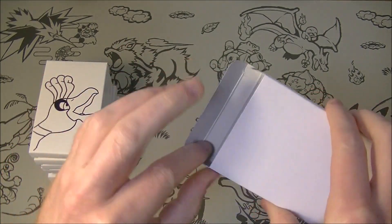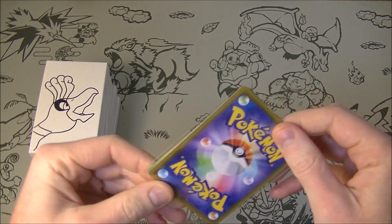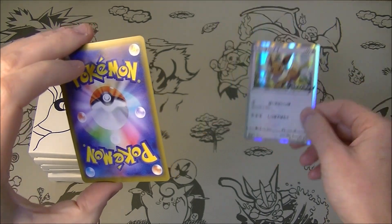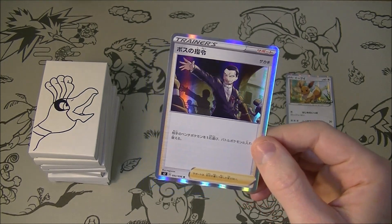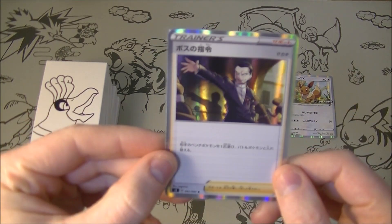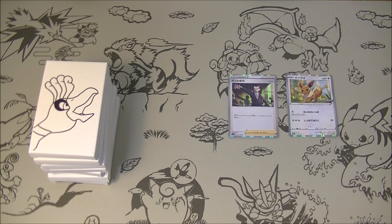Oh, we got one of these V Start deck EBs — there's only two cards, could be a good sign. That is a very good start — the Boss card! I think I need to go and sell this quick though, because the Shiny Star V set is going to have a reprint of this card, so it's definitely going to go down in value. It will still be worth a bit since it's such a universally played card, but it will most definitely go down.